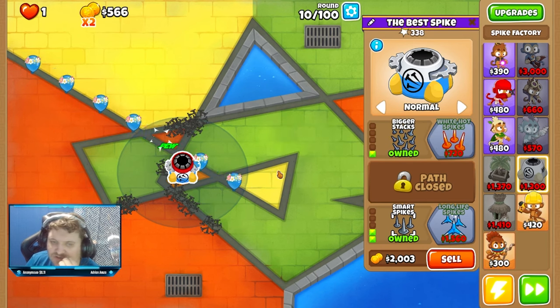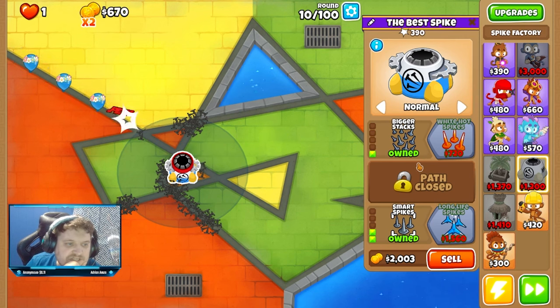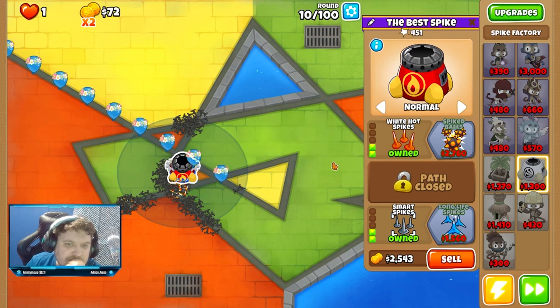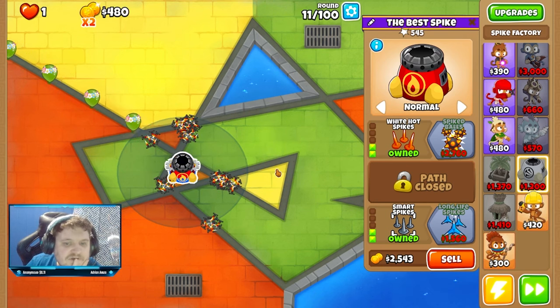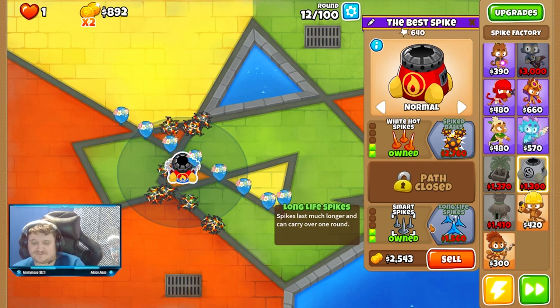Right now it will be like this. I'm not gonna put it on smart yet. I'm gonna change it, and I don't think I'm gonna put it on smart either because I want it to pop as fast as possible. Maybe it's best to have it this way, so it's putting the spikes everywhere. This is a really cool experiment to see how strong it actually is.